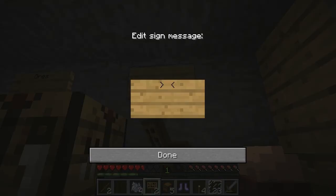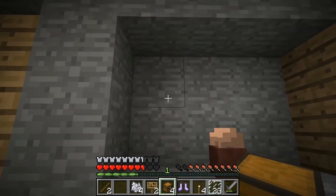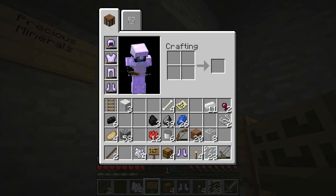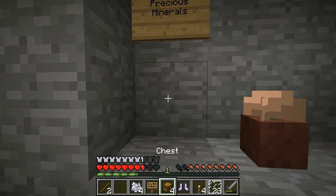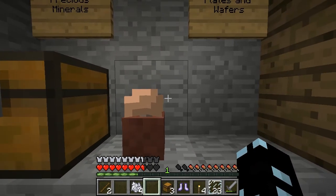This one will be the ingots. That'll be for the ingots. This is for the precious, precious minerals. And this will be for the plates and wafers — all the important stuff.